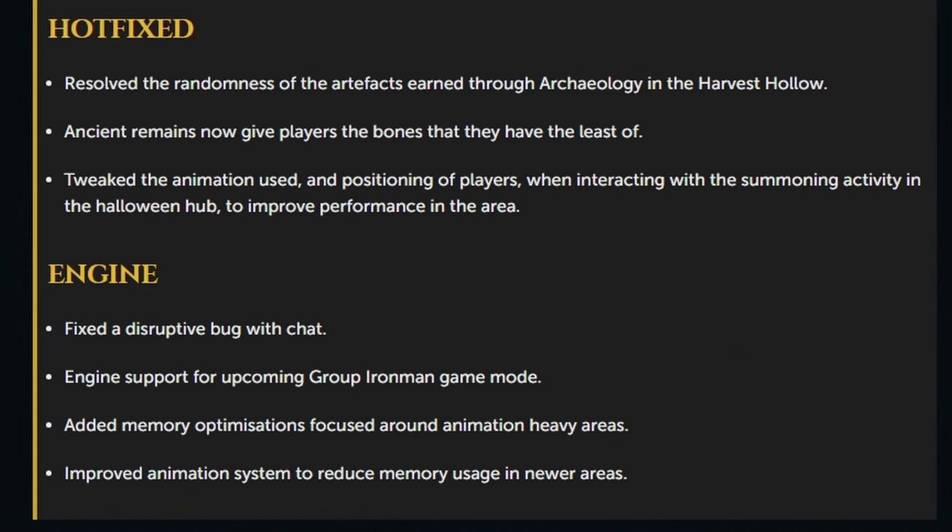Hotfixed earlier this week: they resolved the randomness of the artifacts earned through archaeology in the Harvest Hollow. Ancient remains now give players the bones that they have the least of, and tweaked the animation and positioning of players when interacting with the summoning activity in the Halloween hub to improve performance in the area.